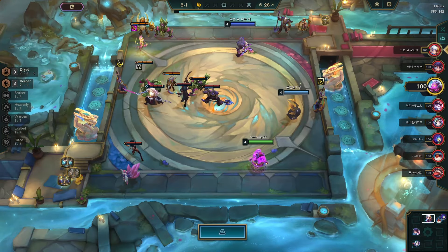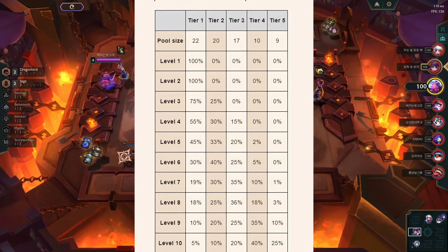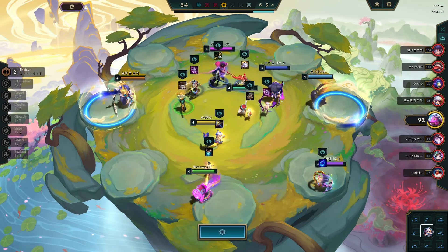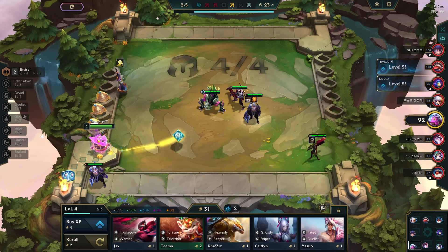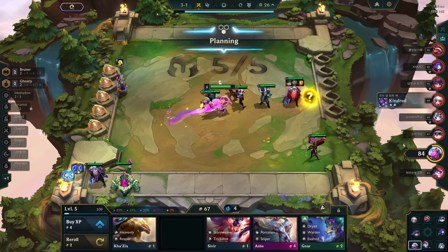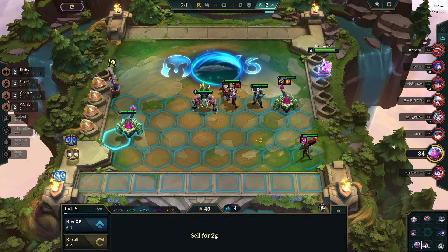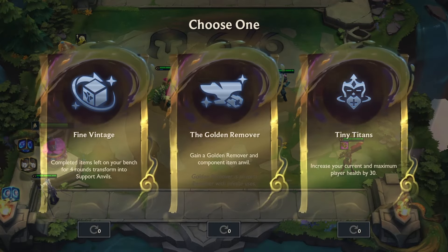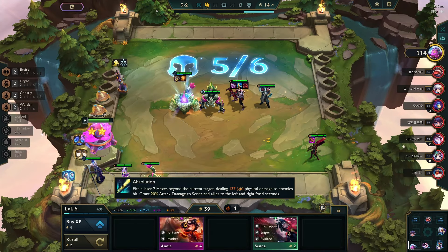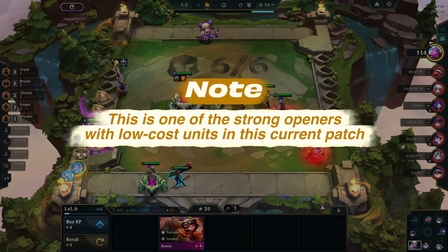As we planned on going for this comp, while spectating, I also saw another player competing with the Dryad Reaper comp. But we got around 20 copies of 2-cost units, so it doesn't matter. After picking a Chained Vest from the 2-4 carousel, I crafted a Titan's Resolve. I went on an early losing streak and maintained a solid economy. After getting a few copies of Gnar, I moved to level 6 at the 3-1 round. For the second augment, luckily I got Tiny Titans, covering the HP lost during the early stage. My Gnar quickly became 2 stars — this is one of the strong openers with low-cost units in this current patch.